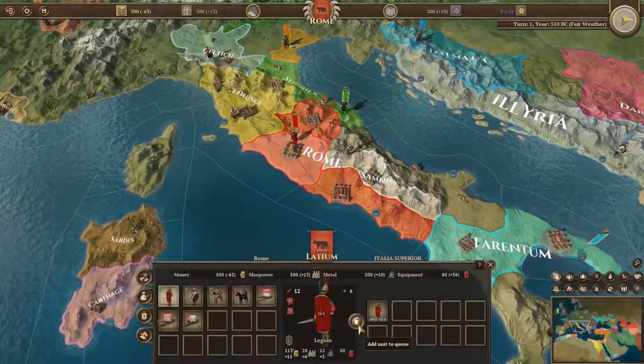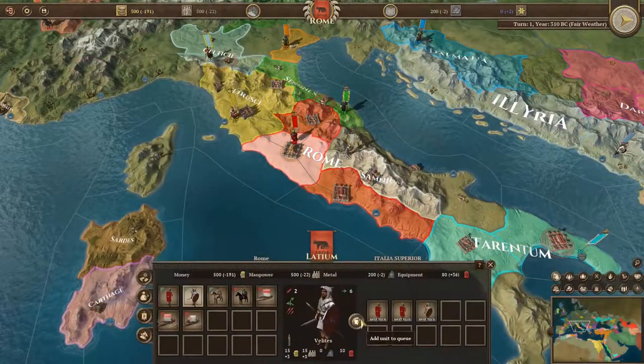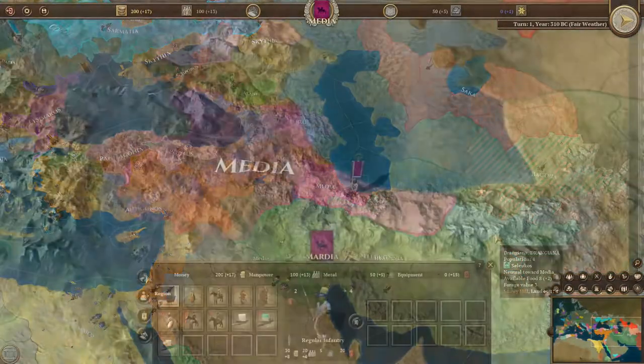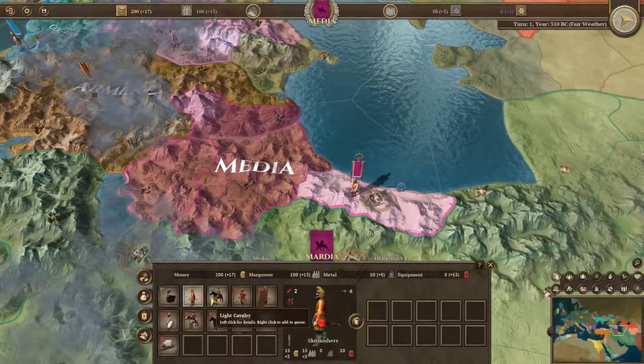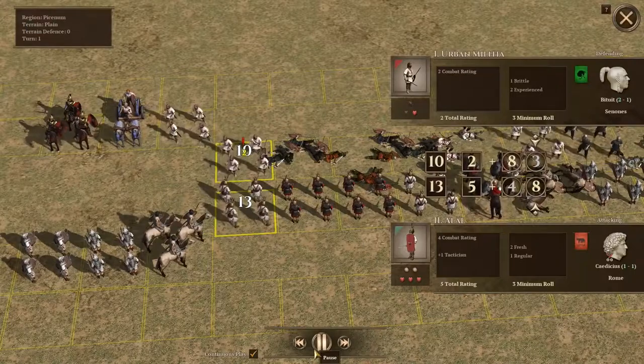Naturally, empires don't survive on goodwill alone. You will have to learn how to raise specialized armies and discover the perfect combination from over 600 unit models, split into 13 ethnicities and 20 categories, with more than 100 custom national units.